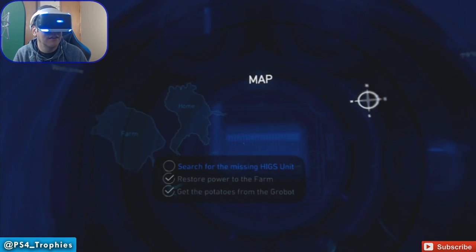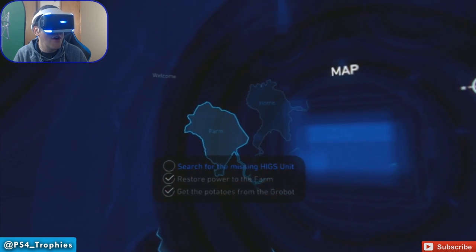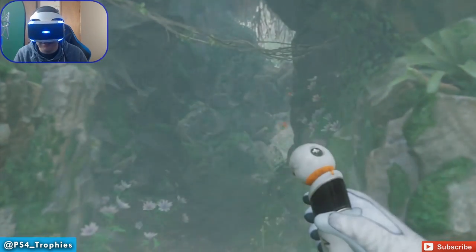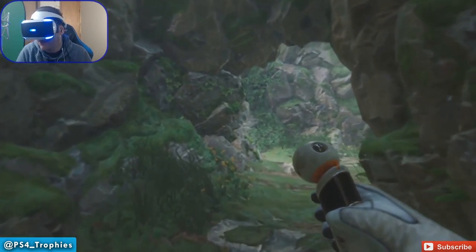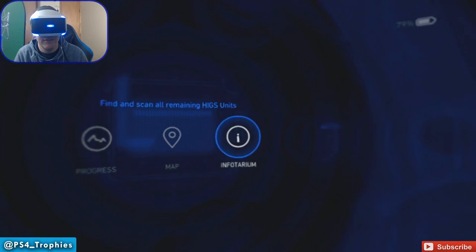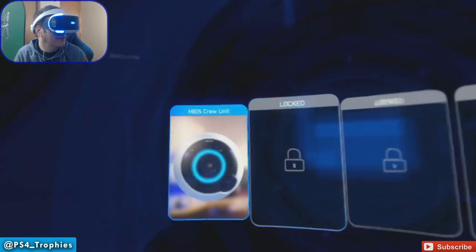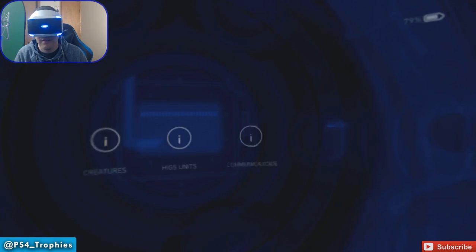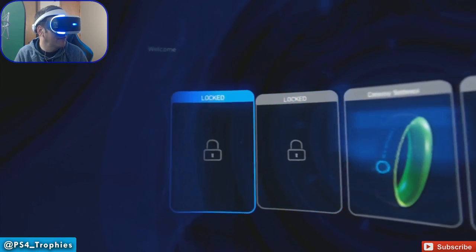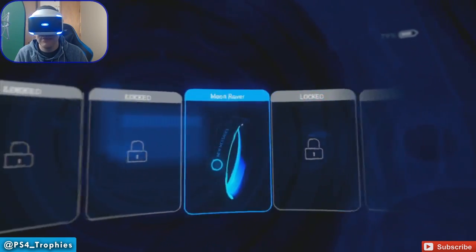Let's look at the map real quick. Here at the farm it still says I have to search for the missing Higgs unit — I have no freaking idea what I'm missing there. Is it the Higgs puzzle? Because I know we solved that. We found three communicators there and found the Higgs unit, I believe. Looking at the communicators inventory, it looks like I missed two at the farm and two at home. Maybe they're not in order.